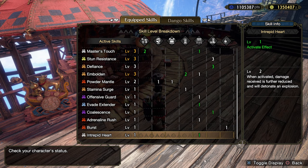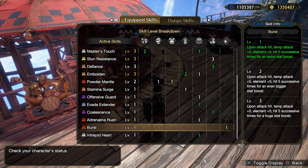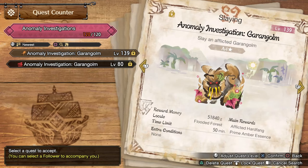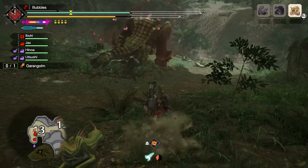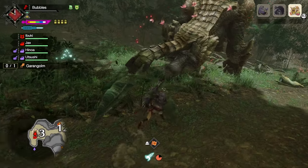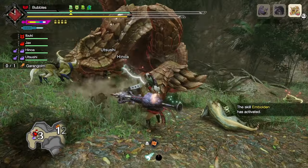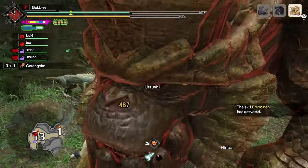I'm going to probably play pretty terribly because I'm fairly reliant on burst fires in this game. Today we're going to take on the 139 Garangolm. He's got some good hit zones — he's a big lad so we should be able to dodge him pretty easily, so it'll be a nice test. Alrighty, hello Garangolm. Just going to armor through this to get our buff.